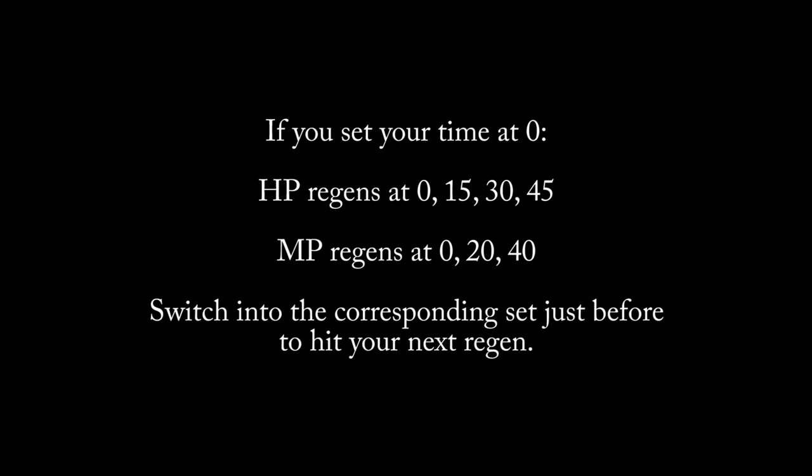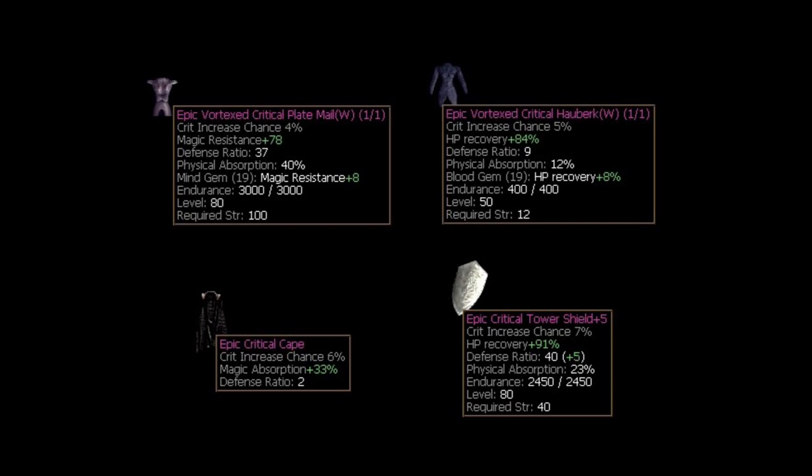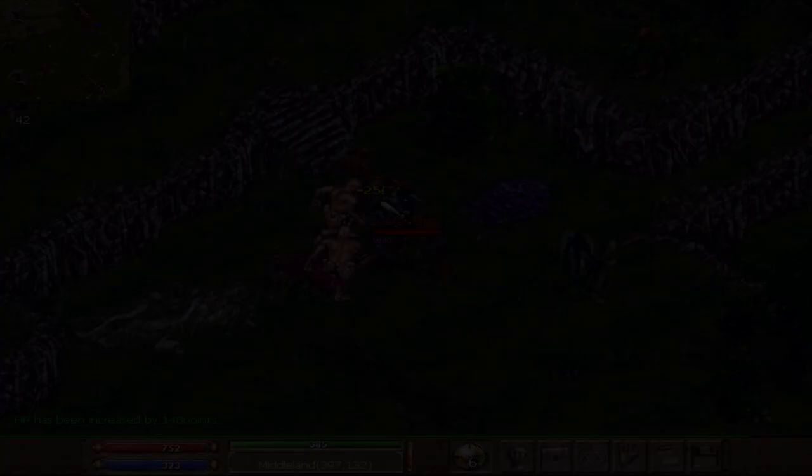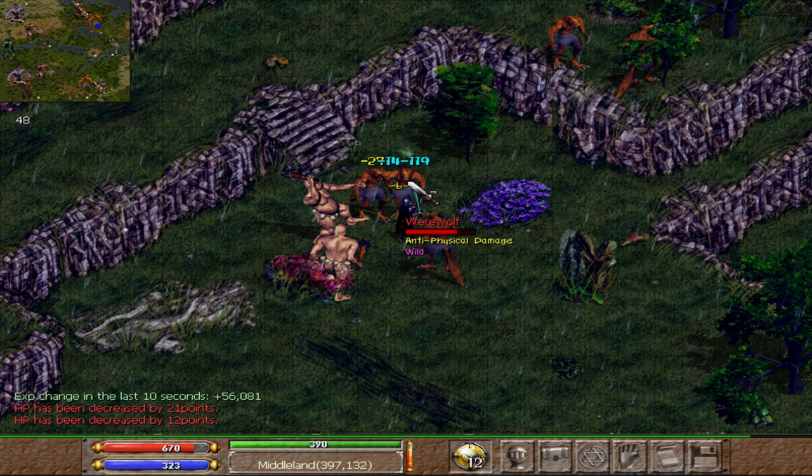Critical increase chance refers to the odds of instantly regenerating a critical. A crit regen can proc upon being struck by an enemy with either physical or magical damage. This is a cumulative stat across all armor pieces, capped at 20% and applied globally — meaning it's not dependent on the armor piece being struck directly. Individual armor pieces can have a CIC percent ranging from 3 to 7. The higher the percent, the more valuable the piece, since having fewer pieces with CIC allows you to have armor pieces with other stats like mana conversion. It's never too early to start thinking about min-maxing your sets, but having at least one set with CIC as a warrior in particular is very important.